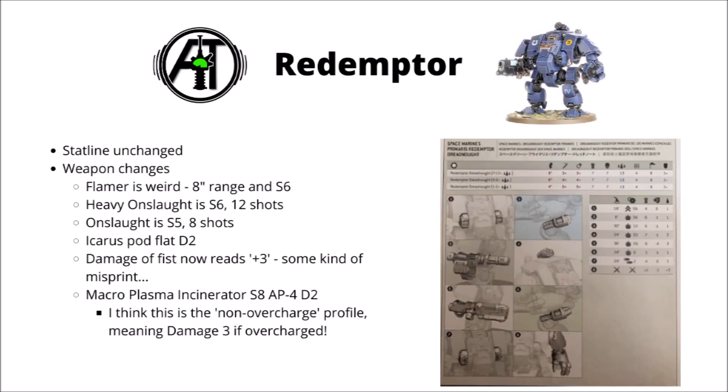Next, I wanted to take a look at the Redemptor, whose stat line appears to be unchanged, but there are some interesting things going on with his weapons. The Heavy Flamer mounted on his Dreadnought Close Combat weapon has a weird change — it's still 8-inch range and strength 6, despite Games Workshop saying that Heavy Flamers would all be 12-inch now. I don't know if this is a unique piece of kit for the Redemptor or maybe just a misprint. His Gatling guns have both been slightly up-gunned — the Heavy Onslaught Gatling Cannon is strength 6 and 12 shots now, so it's going to be wounding Toughness 5 on threes, which is a big deal.